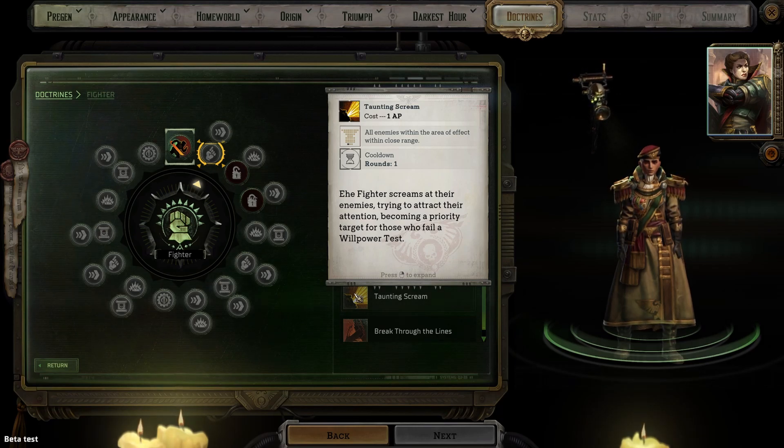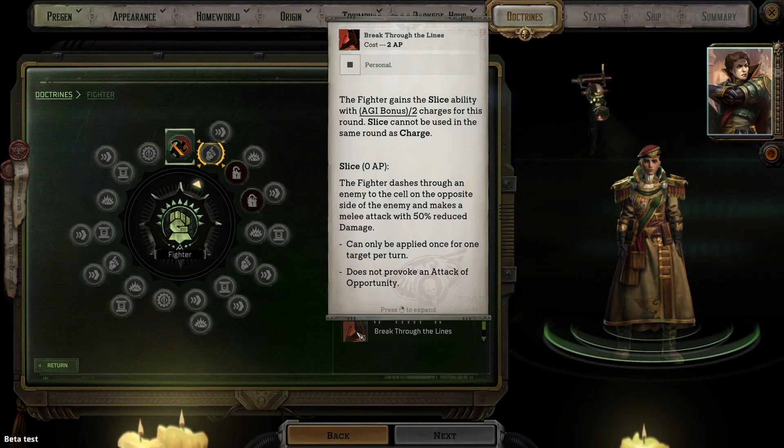Taunting Scream makes you a priority target for all enemies in the area of effect who fail a willpower test — a fantastic way to focus attention on the character who can actually deal with the punishment. Break Through the Lines allows you to gain the Slice ability a number of times equal to half your agility bonus. Slice lets you dash through an adjacent enemy to a cell on the opposite side, doing a melee attack once the movement is complete. This attack does 50% damage, does not provoke an attack of opportunity, and does not use your one attack per turn. This is a monster ability you should absolutely pick up. If you are at a distance you use Charge and then do a regular attack; if you are right in front of the target you use Slice instead. If there are multiple enemies close together this could allow you to attack more than one — definitely a must-have.